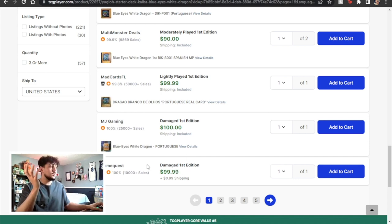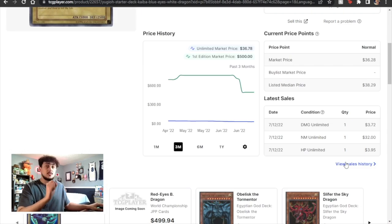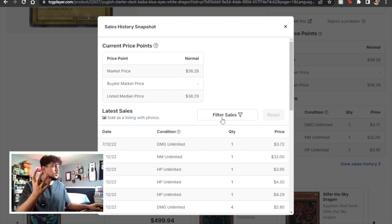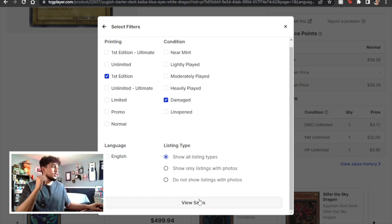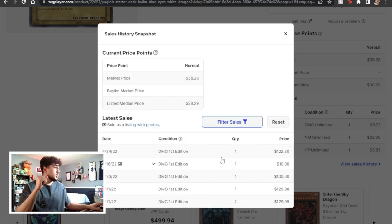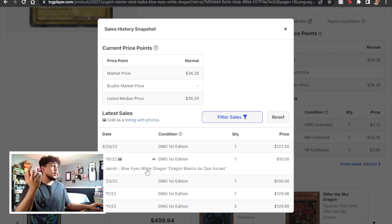You don't want to always just go off the listings — sales history is also really important. Just because a card is listed at $100 doesn't mean it'll ever sell for $100. So let's go to the sold listings, select first edition, and set condition to damaged. There are a few damaged first edition sales — here's one for $122, one for $100, and one for $10 but that wasn't in English. The English ones are going for about $100 to $120.